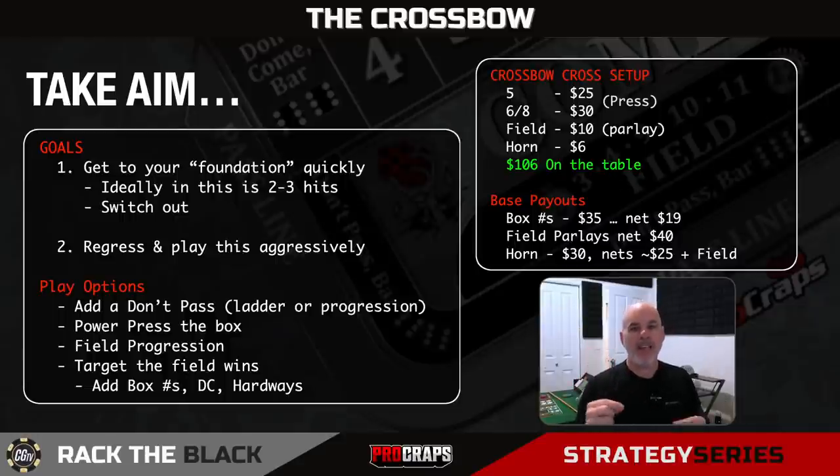For two hits, we're going to be hyper-aggressive. The idea and goal for this strategy is to be extra-aggressive with field number wins—parlaying them—attacking the horn, and pressing up our box numbers. Two to three hits and we're out. The goal of this strategy is to get you out of it quickly and into something else. You're trying to win enough to fund your actual long-term gameplay—44 inside, 64 across, 96, whatever it is. Play this aggressive strategy early to earn enough money to play your long-term strategy. Get in, get out, and get paid. That's always our mantra here.